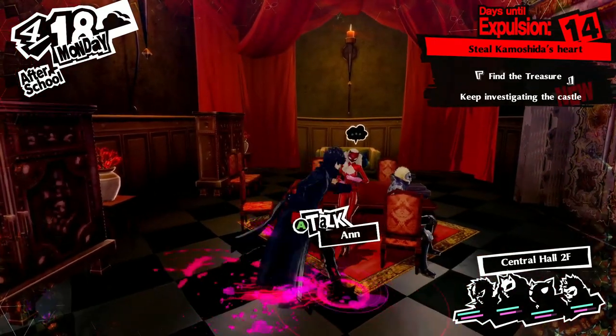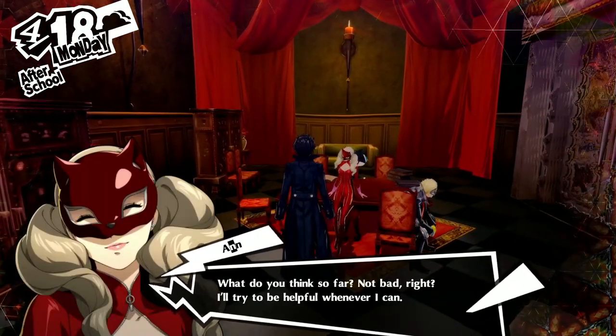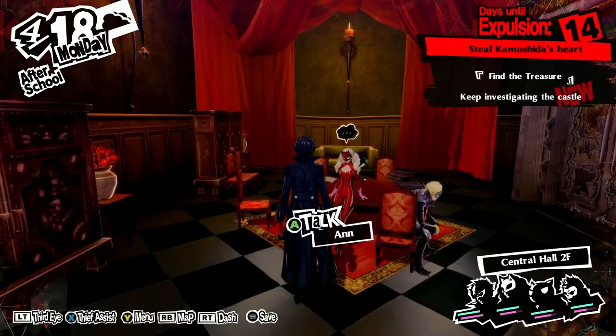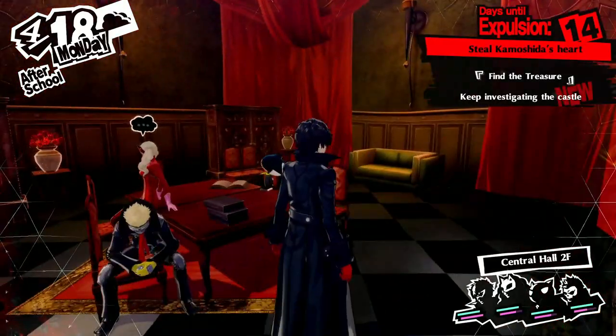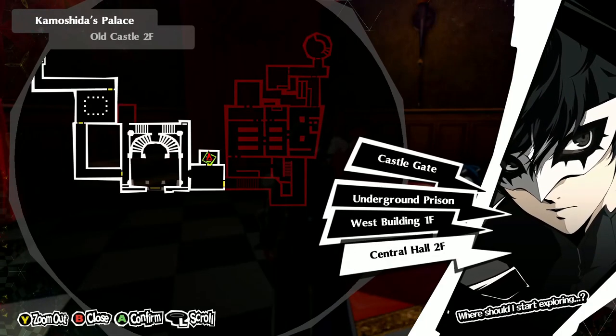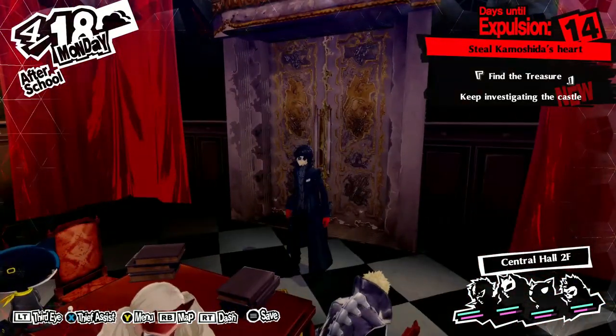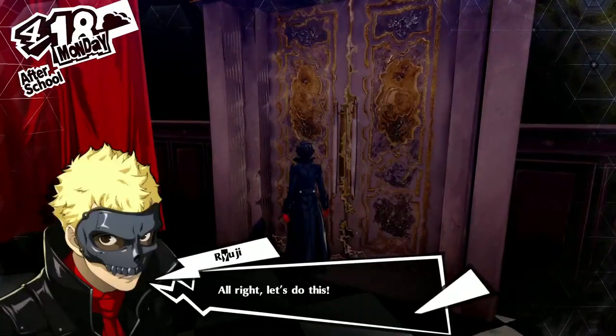Let's see what Ann has to say about the situation. As mentioned before, you can travel to other safe rooms. We are now in Central Hall on the second floor — we're already on the second floor in this palace. Let's continue on.